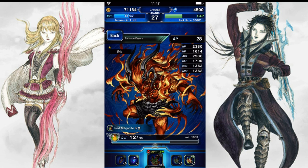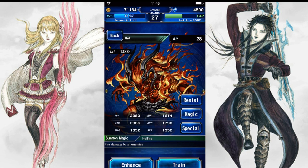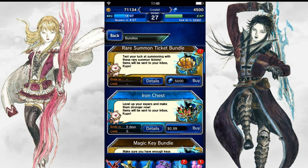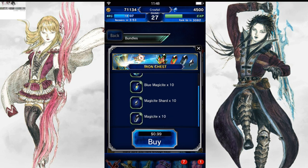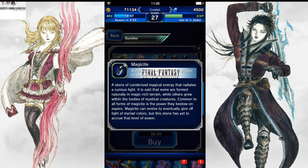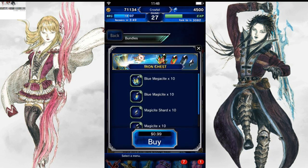Of course you can always go ahead and buy these from the store. They're doing limited time sales — there's a really good sale on the espers for 99 cents. This iron chest right here has a whole bunch of them. It's only got the blue ones right now; I'm sure later on they'll be doing other ones. But yeah, tons and tons of esper experience right there for 99 cents — that's probably one of the best deals you can get in the game if you're gonna throw some money at the developers.